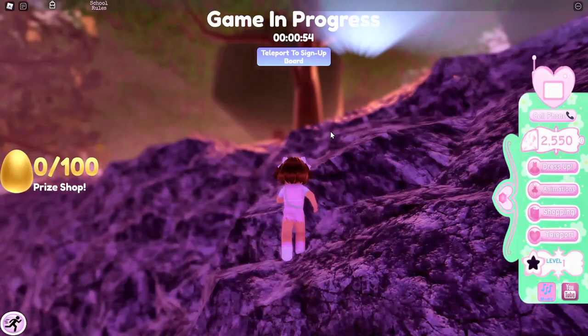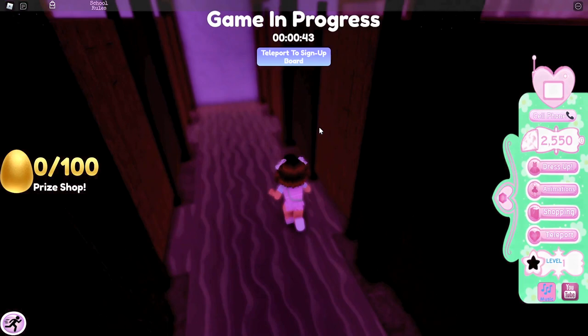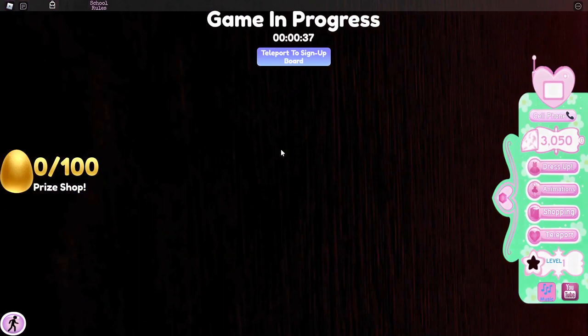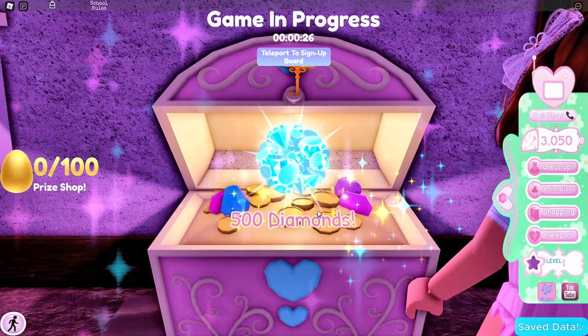Now you want to go back to where the restrooms are because inside the restrooms there will be a chest. So let's go inside. There is a chest right here — inside this chest we will find 500 diamonds. So there's 500 diamonds inside of this chest.